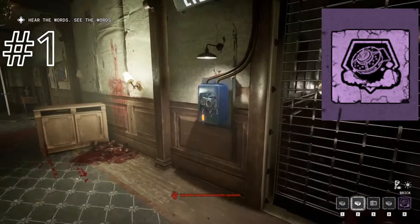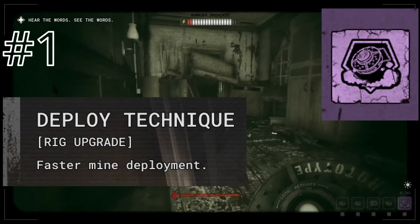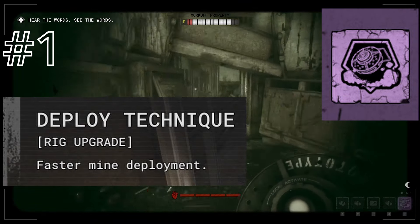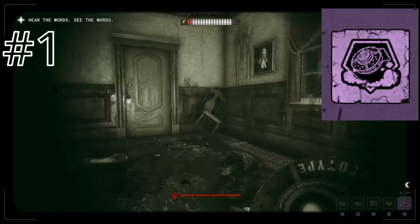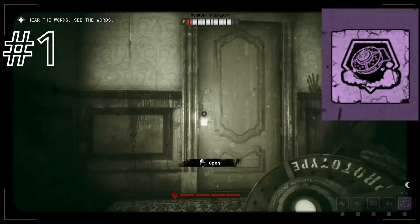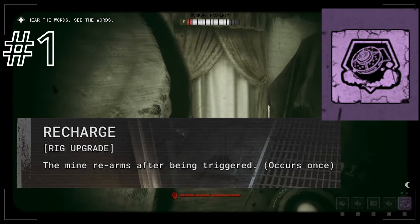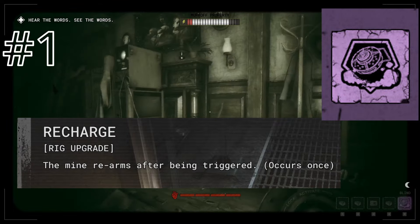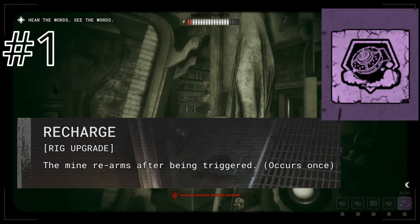Upgrade number 3, Deploy Technique — all this does is let you place the mine down faster, which is actually kind of nice. If an enemy is chasing you, especially in Program X, they can sometimes get a swipe in before you place that sucker down, so this upgrade is actually felt. If you're placing them strategically beforehand though, it's kind of useless. Upgrade number 5, Recharged, needs to be removed from the game — I'm not joking. It lets your mine recharge for a second detonation after its first one. Two mines for the price of one. And if you're setting them in good spots, it's just so clutch.